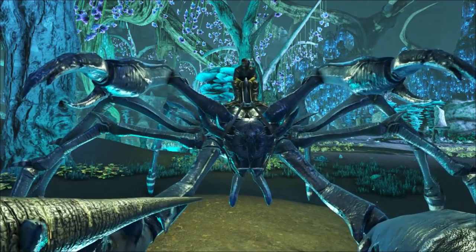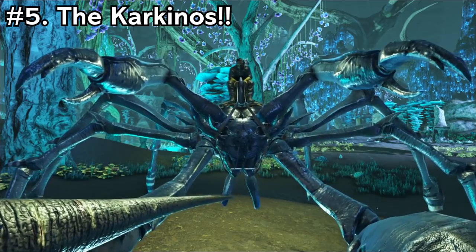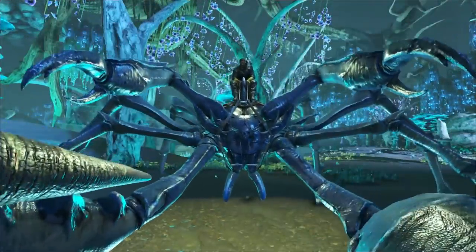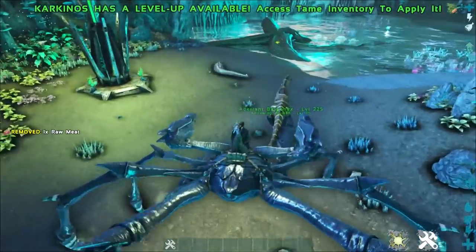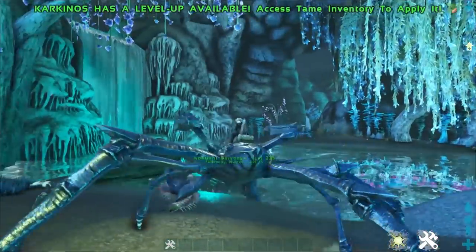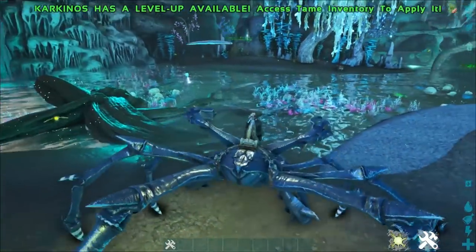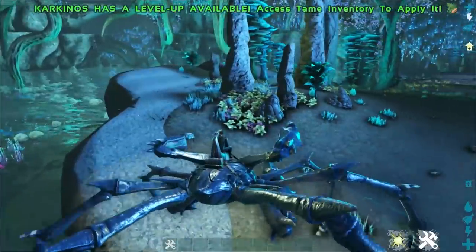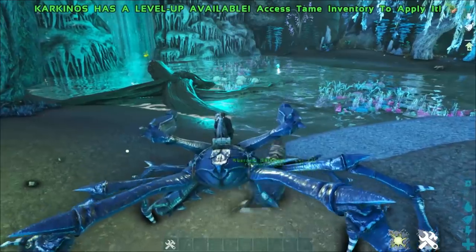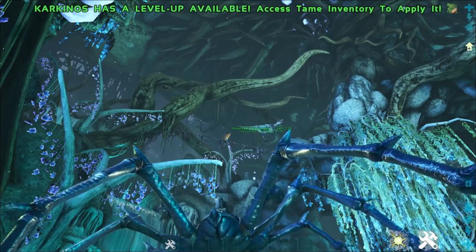Coming in at number 5, we have the Karkinos. The Karkinos is one of my favorite mounts in all of ARK — who doesn't want to ride around on a giant crab? Their abilities are pretty crazy. You can see we're holding the Baryonyx in our right arm, and now we've just picked up an Arthropluera. You can actually toss these guys, and you can do this with anything up to the size of a Stego.